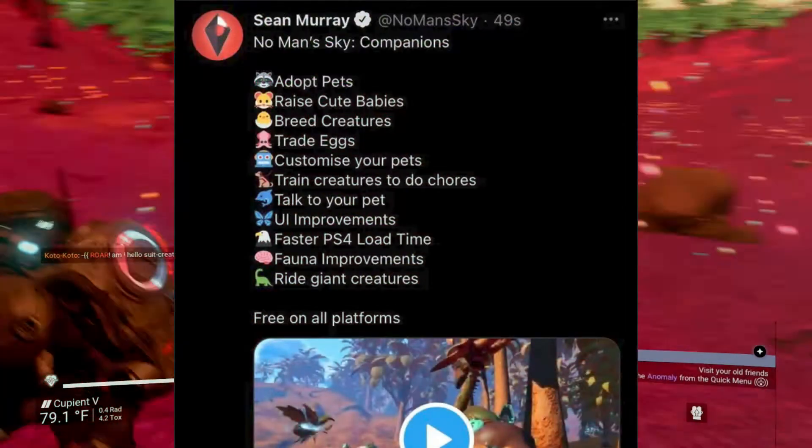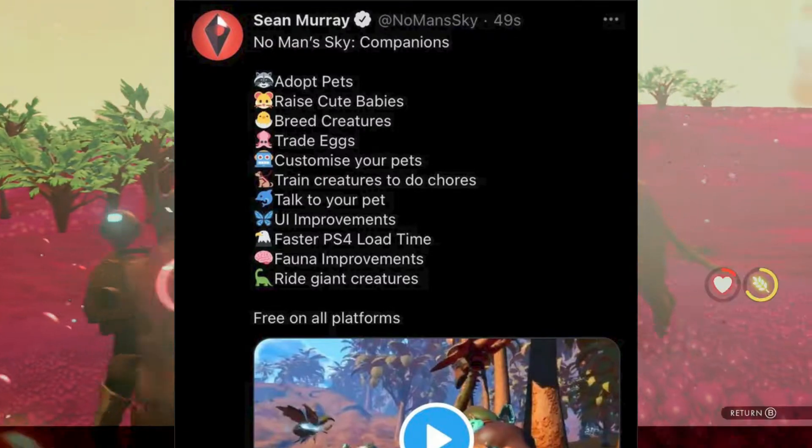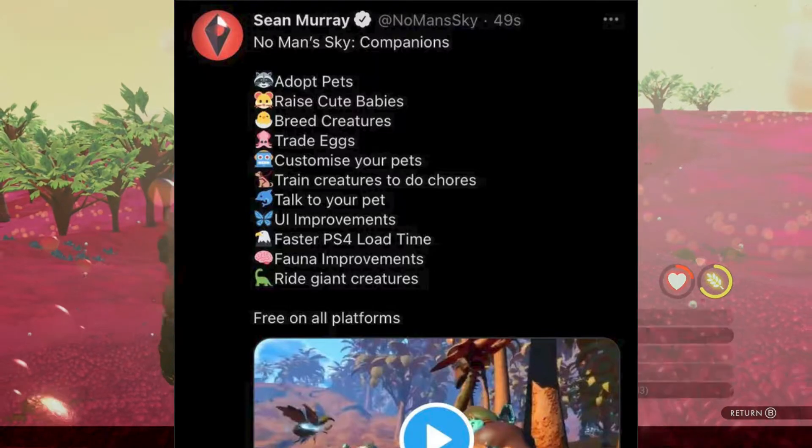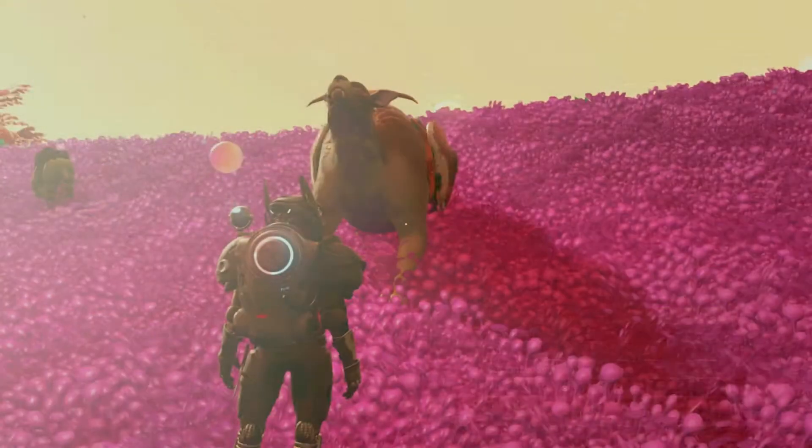Anyway, here's what Sean tweeted earlier. I won't read it all, but I gotta say, training my pet to do chores is very intriguing. What are the odds they could craft a stasis device, you think? That'd be pretty sweet.